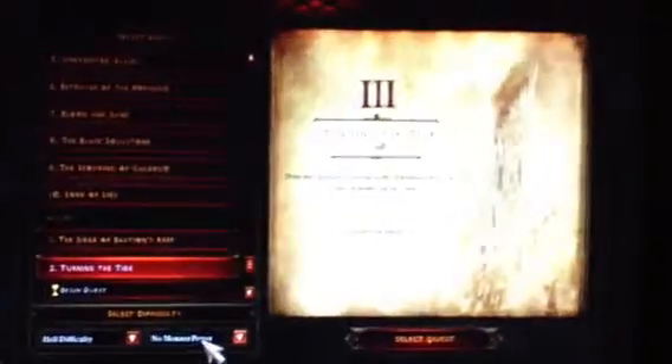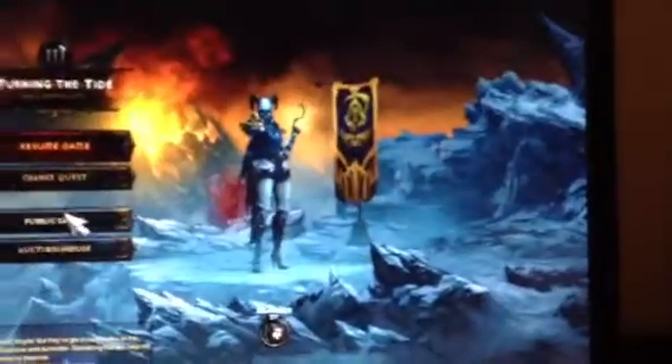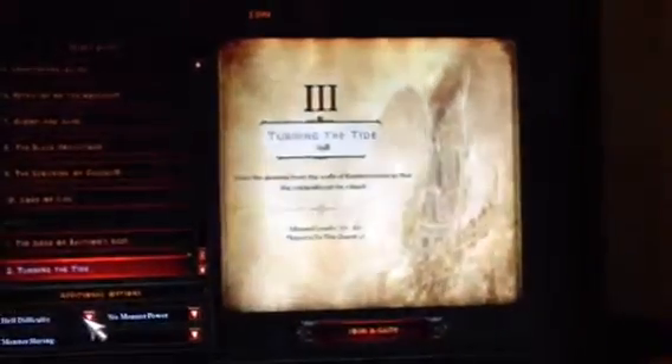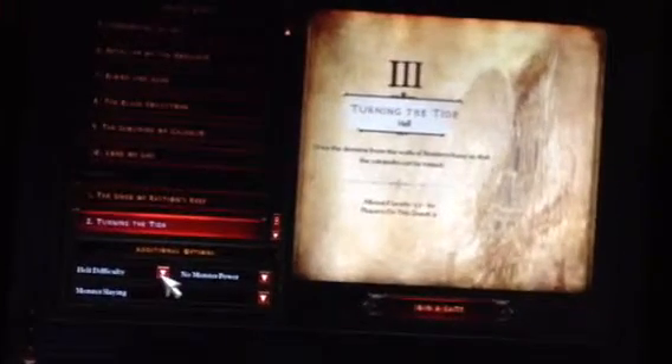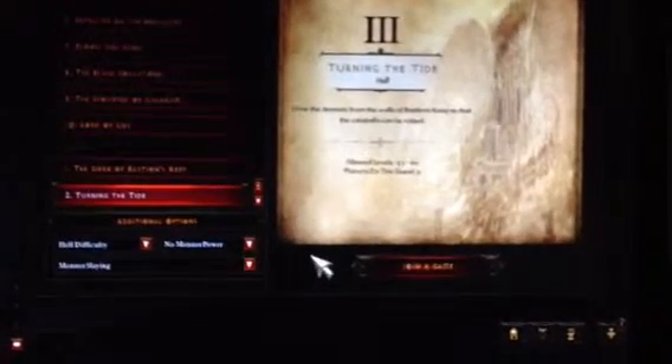Once you do that, it shows 'Change Quest' and it says 'Difficulty', then 'No Monster Power'. So when you go to public games, you select whatever game mode you're on — like monster slaying, brawling, or keywardens — then the difficulty, and then the monster power, which is much harder. It goes all the way up to 10, which is ridiculous.